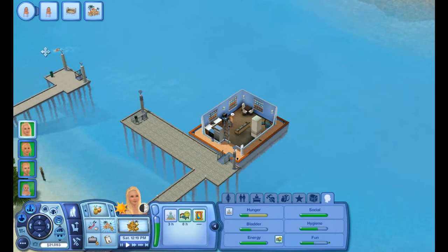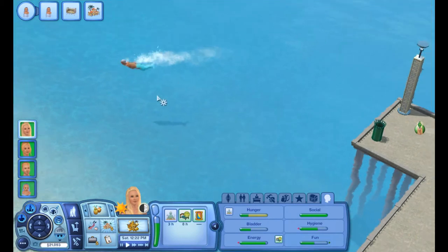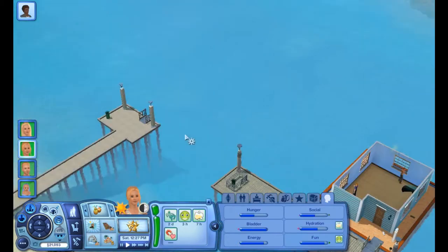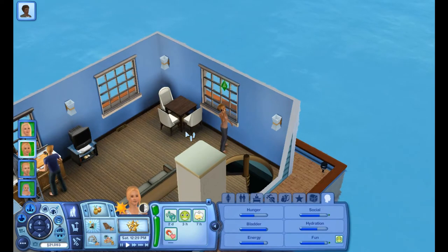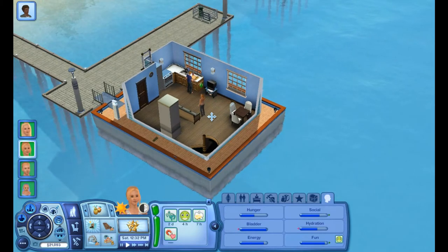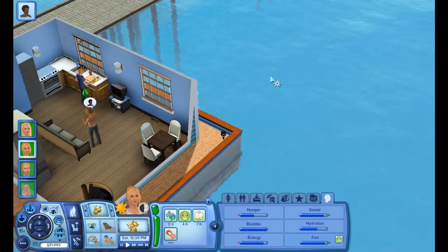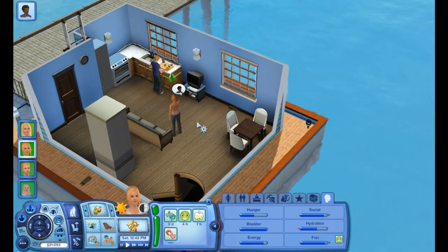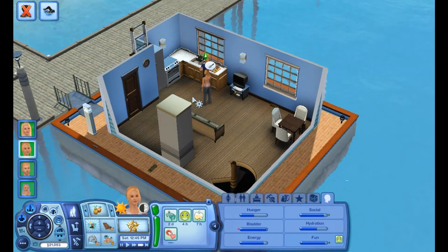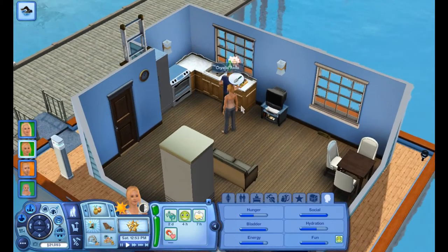Oh look, a mermaid! Who is this? Is this Maya? No, this isn't Maya, this is somebody named Andre. How come he has a mermaid tail? I am so frustrated that Crystal does not have a mermaid tail. I might just have to reset her or something — I really don't want to do that because that resets all of her mood. But there was a patch and I have not tried it out yet, so maybe they fixed that. Maybe it was just a glitch. I really hope it's fixed because her tail is absolutely perfect — I love her tail so much.